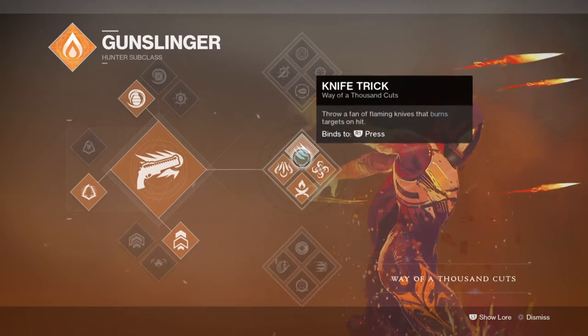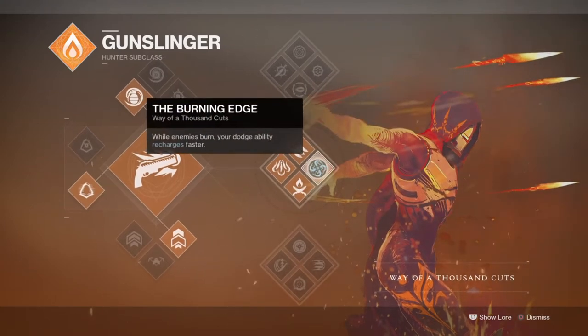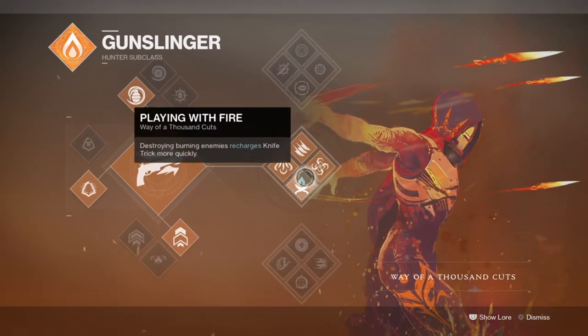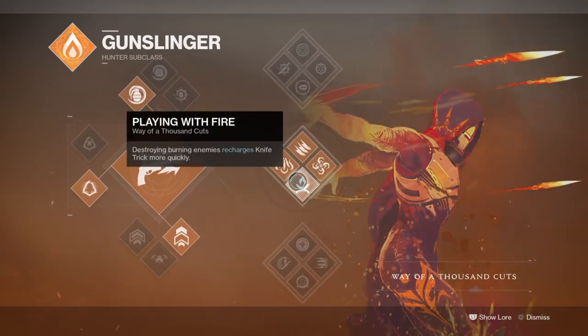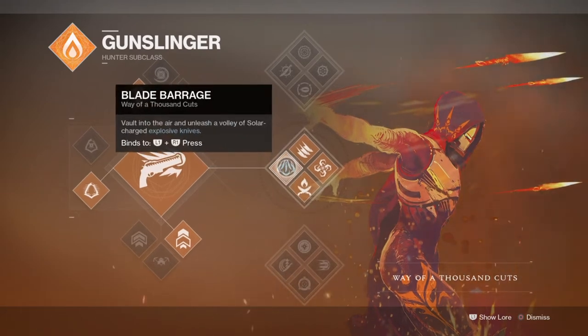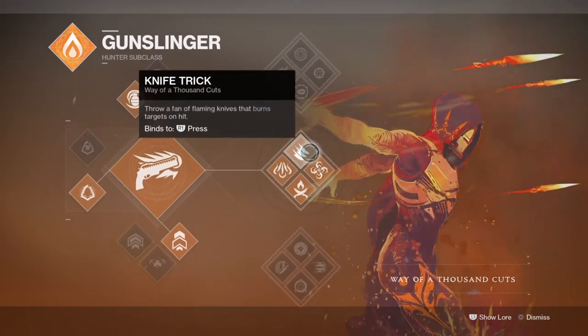The Assassin's Cowl main ability of turning you invisible works in two ways: you can either use your powered melee to proc your invisibility, or use your finisher instead. Both of these methods are what we're going to be utilising for different enemies, but against normal enemies we will use the Knife Trick perk and Playing with Fire perk to proc our invisibility and health regen all the time.